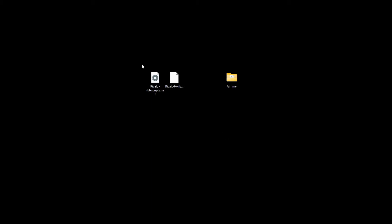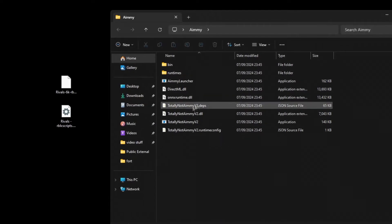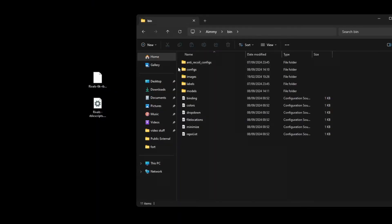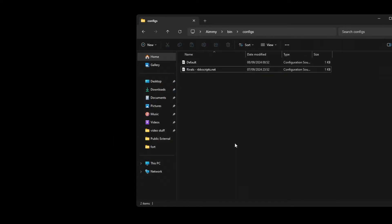You're going to need this in order for it to work on Rivals. Once you download the model and config, you're going to have to put this inside of the program, and it's really easy. All you're going to do is open the Amy v2 folder, go to where it says bin, and here it says models. So you're going to open that and drag the model inside of there. Then go back to configs and drag the config in there.